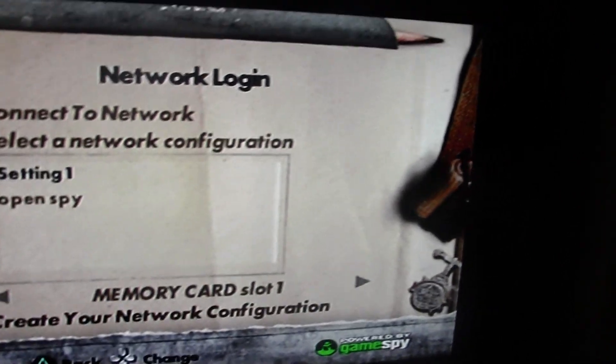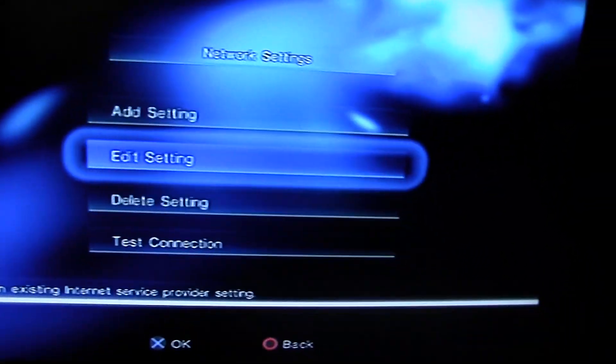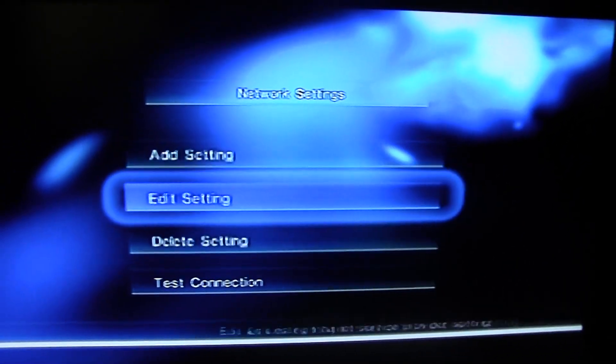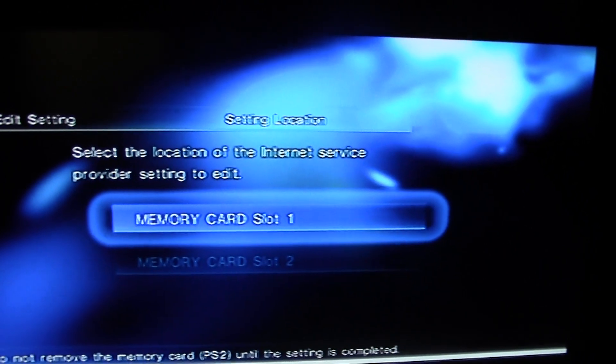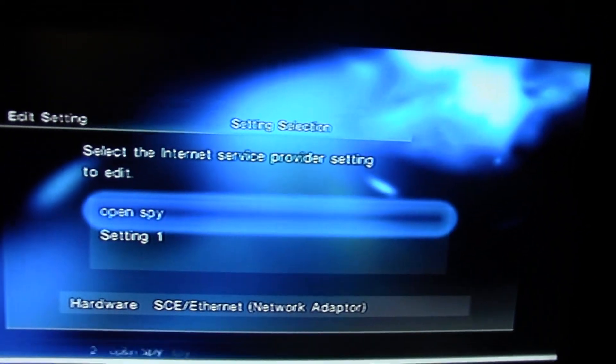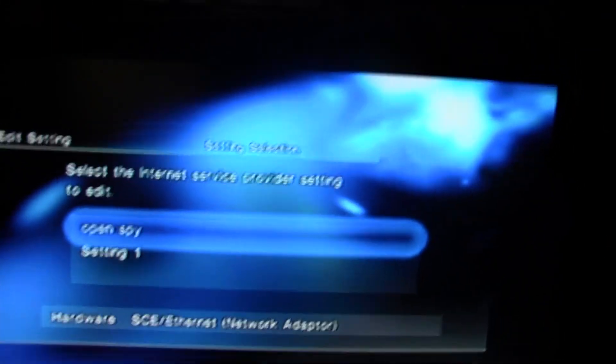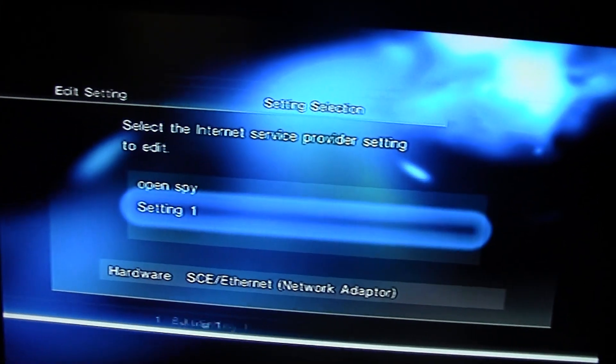Go to 'Create your network configuration.' It's going to say 'Input your network settings' — it may be different depending on what game you're on. This screen shows your network settings. You have to go to 'Edit Setting.' Make sure you have your memory card in slot 1 or slot 2 to edit. It will say 'Select the internet service provider setting to edit' — just choose your regular setting that you used to play online.